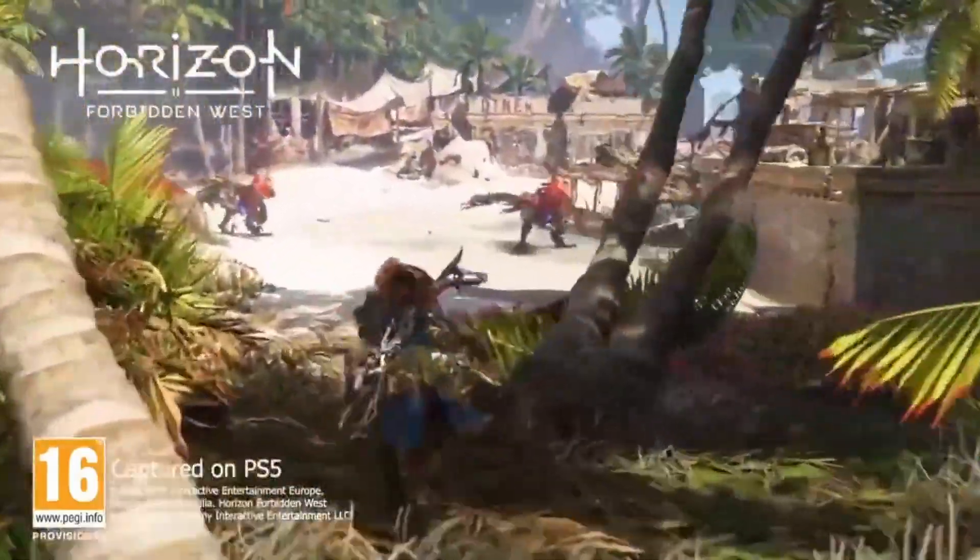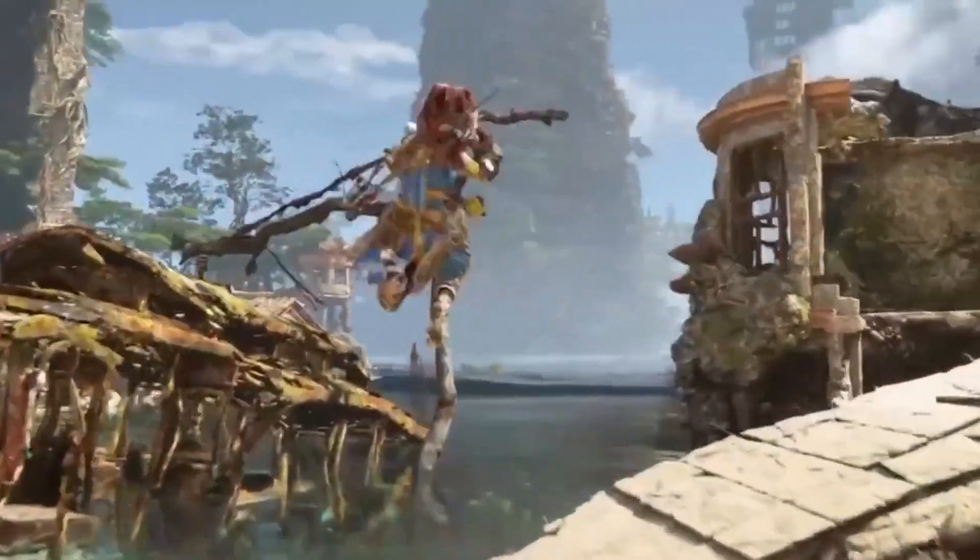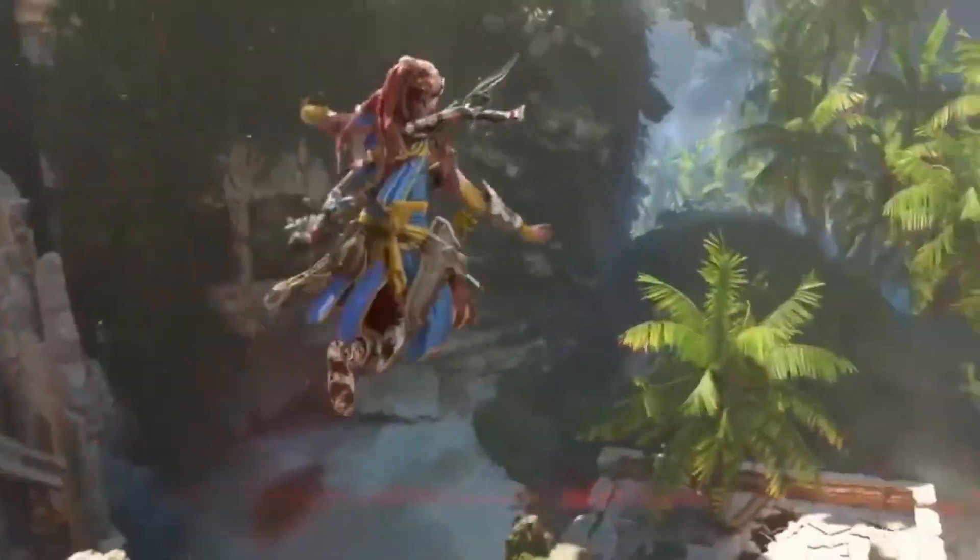PlayStation and Guerrilla have just released a 24-second clip of new gameplay from Horizon Forbidden West, featuring Aloy's new combat skills, weapons and tools, as well as a vibrant new outfit.